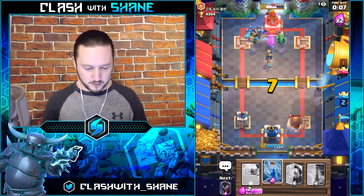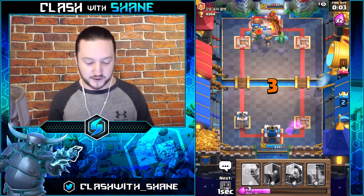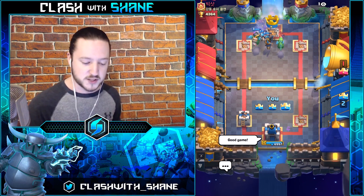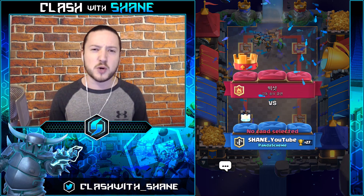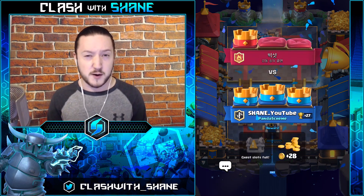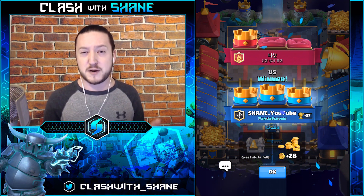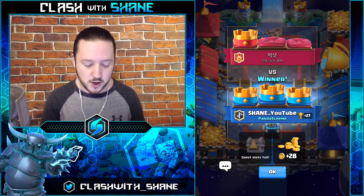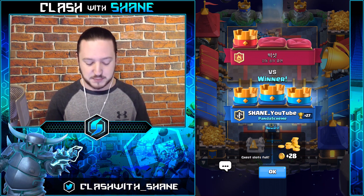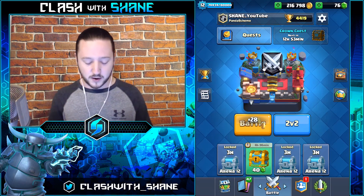Prince here — come on, three crown, you can do it! And the three crown victory is ours! That was pretty close even without a super hard counter for Musketeers. We have Poison, but three-Musketeer decks often have Barbarians, Minion Horde, and three Musketeers — ideally you want a Mega Knight or nasty splash damage that kills Musketeers. But that wasn't bad at all.